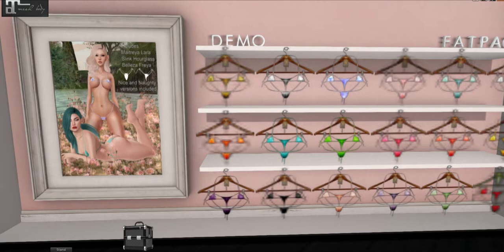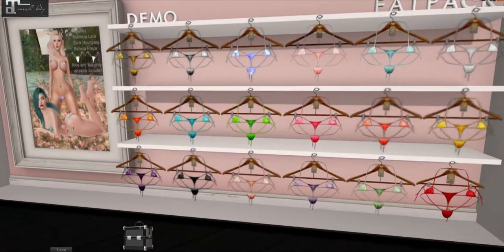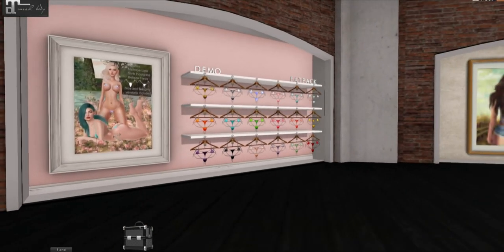Boom! I love this. I kind of bragged to a friend when I got it because I think it's so cute. The panties move to the side and it comes in Maitreya, Slink Hourglass, and Beleza Freya. Nice and naughty versions included.